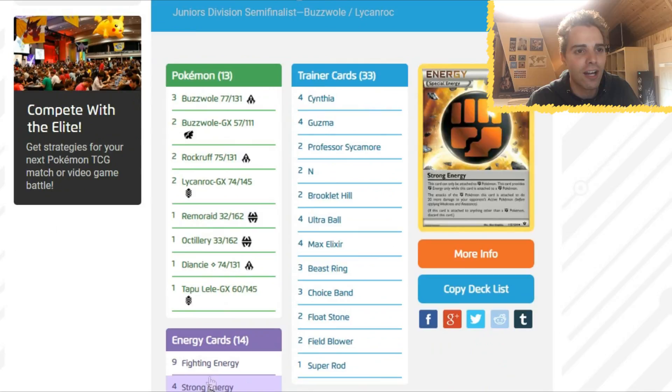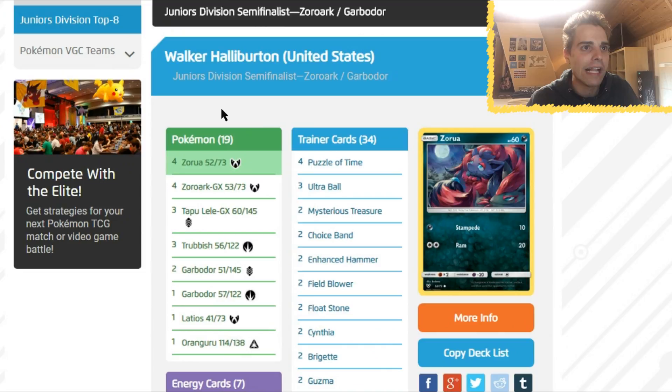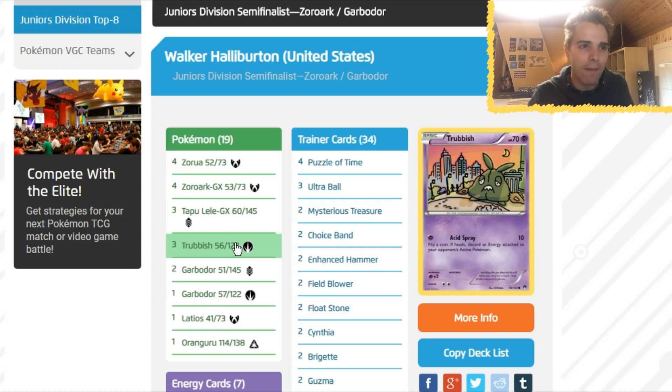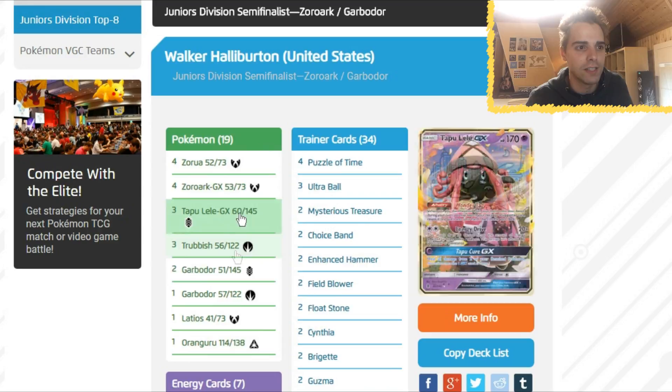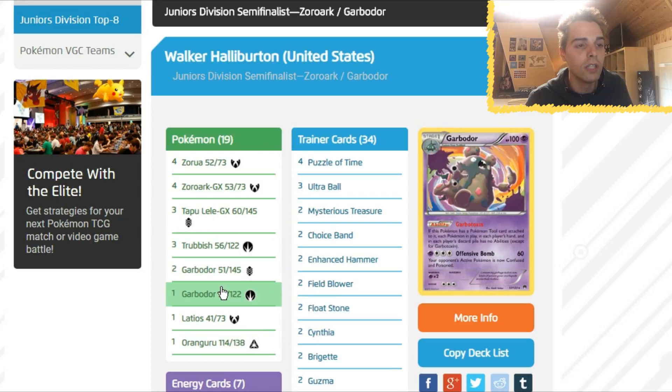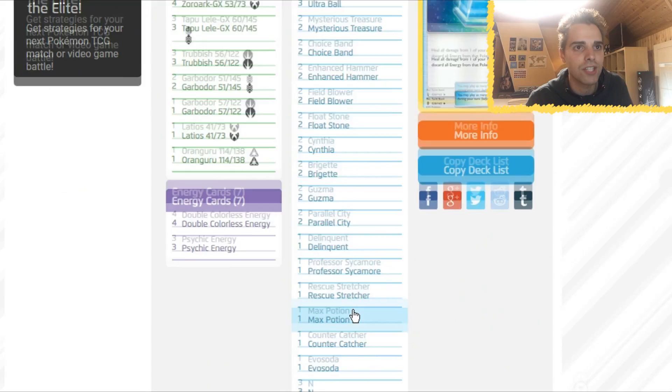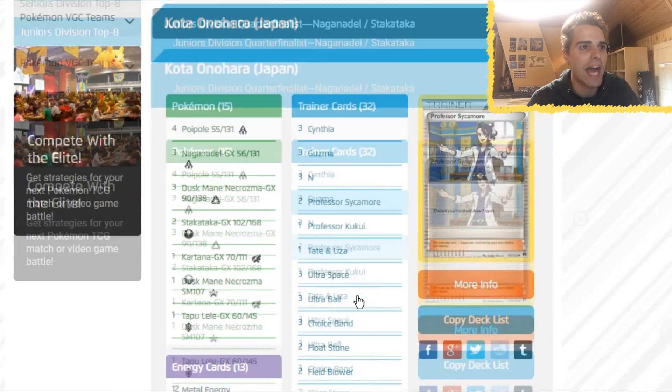Fourth place: Waltner Hilberton from the United States — Zoroark Garbodor. Oranguru for resource management, Latios, a split line with only one Garbotoxin. Two Enhanced Hammers — a lot of players were ready to discard Special Energies. Two Brigette, two Guzma, Parallel City, Delinquent, and again a bunch of one-offs: Counter Catcher and Max Potion.